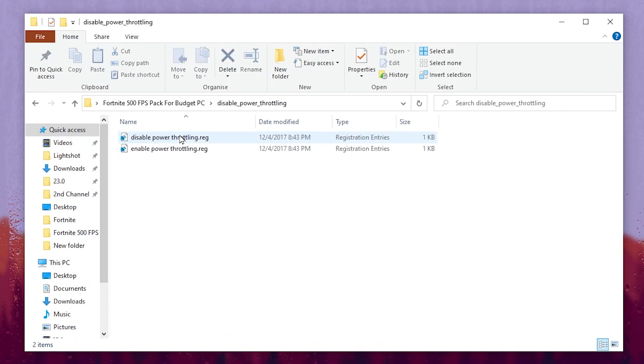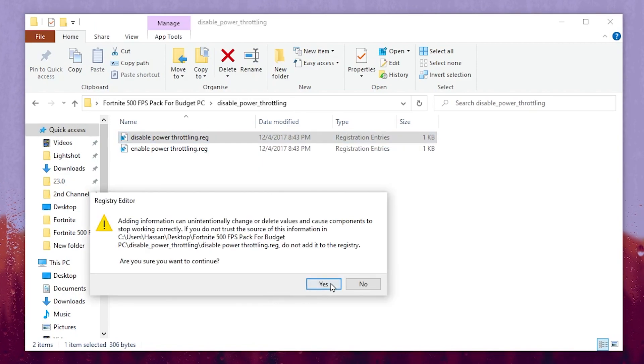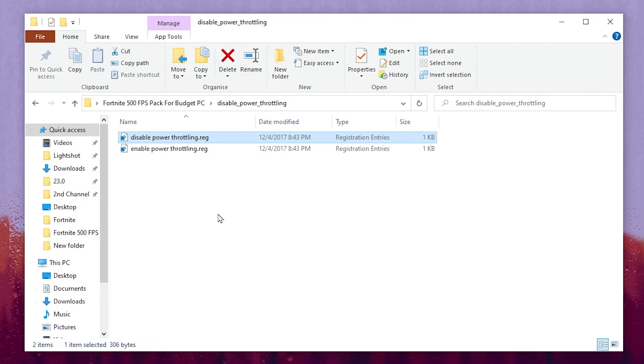Open the first folder which is Disable Power Throttling and install the disable power throttling option. Double click it, hit Yes, and install or configure this registry on your Windows.